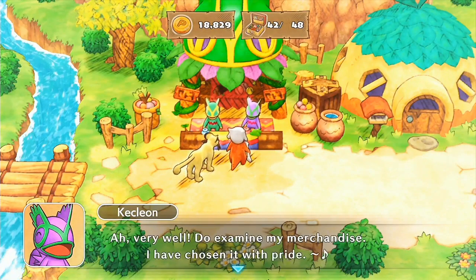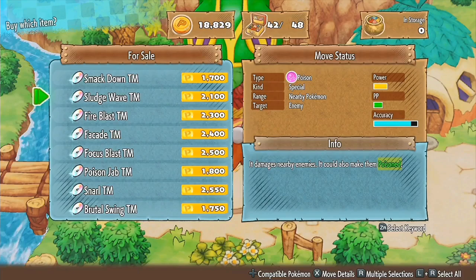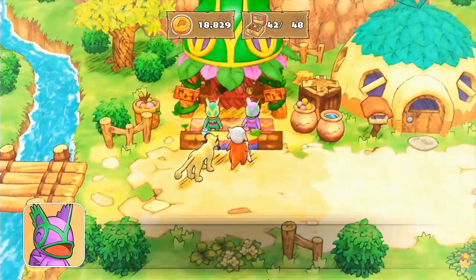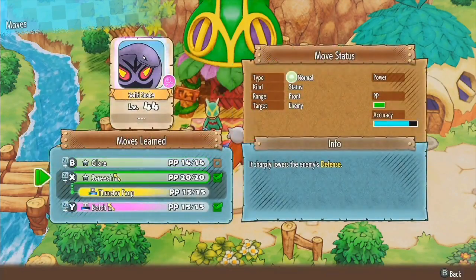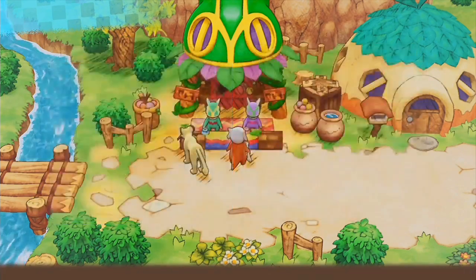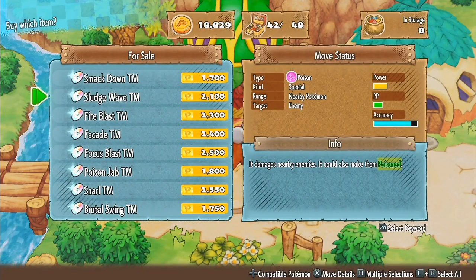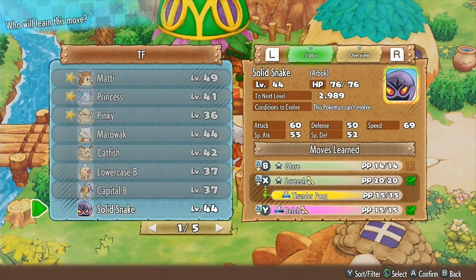What sort of TMs are you selling today? Smackdown Sludge Wave? Nearby Pokemon - damages nearby enemies, could also make them poisoned. Something for Solid Snake. I kind of wonder if it would be better than what he has. Let's figure this out real quick. Solid Snake has Belch. Belch is already a pretty powerful move, but it's also a special attack, so that is an option. Sludge Wave is not as powerful, but might be worth buying. Sure, why not? This is an easy decision since it's only for one of my teammates.